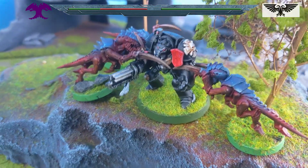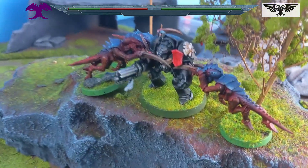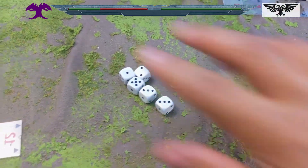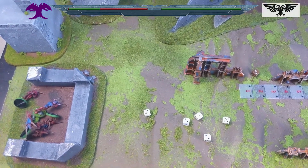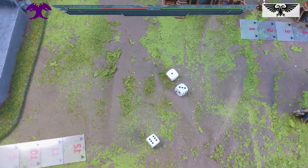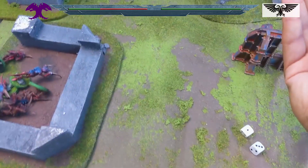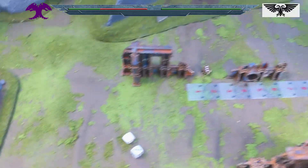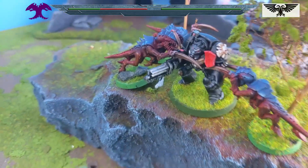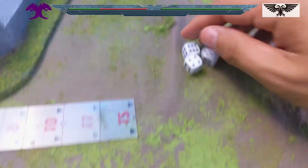Important to remember — the Terminator gets plus 1 attack when charged, thanks to Shock Assault. Thanks to people for pointing that out in comments. Each Hormagaunt gets 2 attacks hitting on 4s — I've got 6 dice. Strength 3 versus Toughness 4, wounding on 5s — one gets through. They also have scything talons, re-rolling hit rolls of 1, so I re-roll and get another hit, but that fails to wound. The Space Marine needs to make 1 saving throw — Terminators get a 2+ save. Passed!